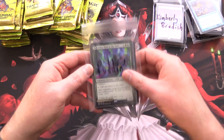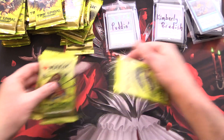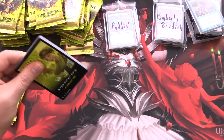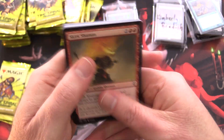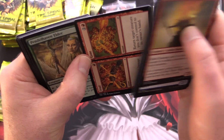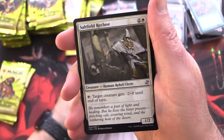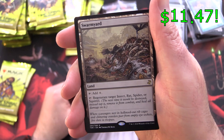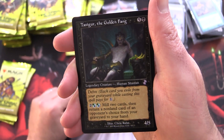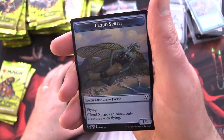On to our next patron: Puddin. Puddin is getting three packs. First couple of patrons doing pretty good — more goblins and slivers. We have a Pendlehaven Elder, Sulfur Elemental, Salt-Filled Recluse, and Swarmyard — that's actually pretty decent, deserves a sleeve. Tasigur the Golden Fang, also known as Rudy's Brother, Foil Rift Bolt Knight, and a Cloud Sprite.